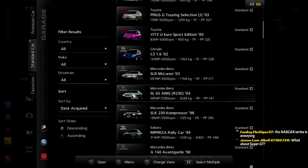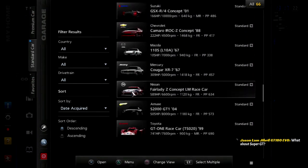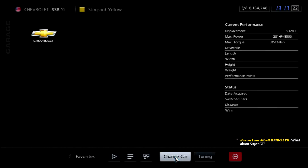Sport truck race. We actually have two trucks that we won — one from B-Spec and one from the licenses in A-Spec. We're going to race the Chevrolet SSR at Laguna Seca, and the Dodge Ram we're going to race at Daytona.